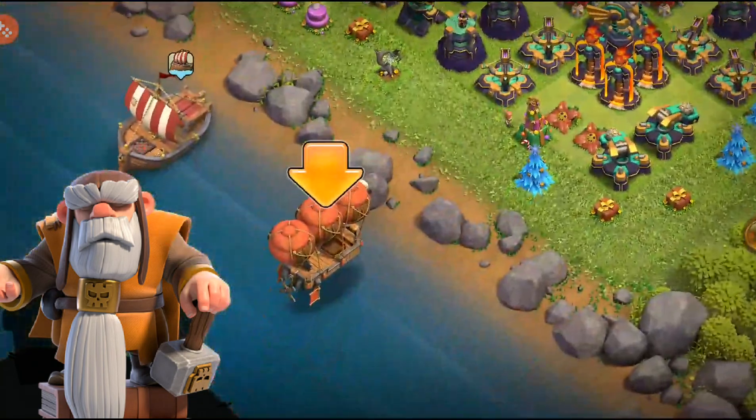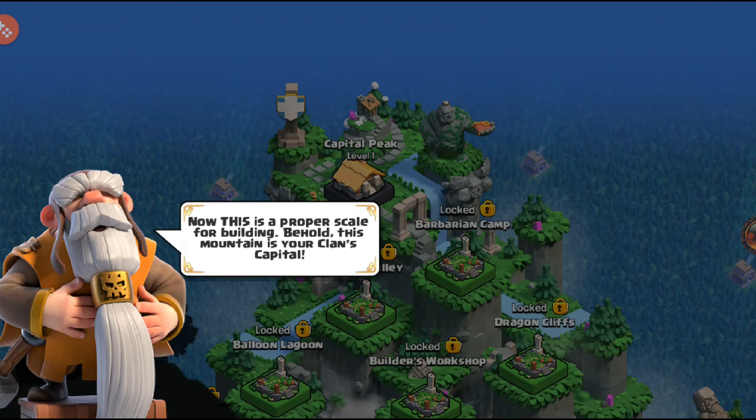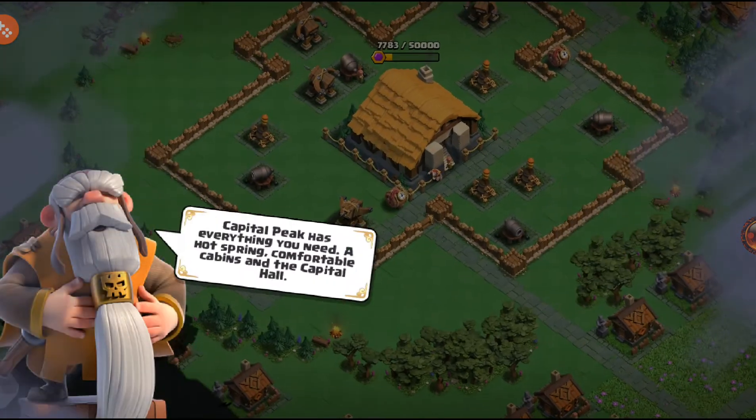So you can see here, this is the Clan Capital. We're going to click the airship and now we are into the Clan Capital. This is a proper scale for building. 'Behold, this mountain is your Clan Capital. All great clans build together — just a hint from a wise old man. Let's start from the top, shall we?'